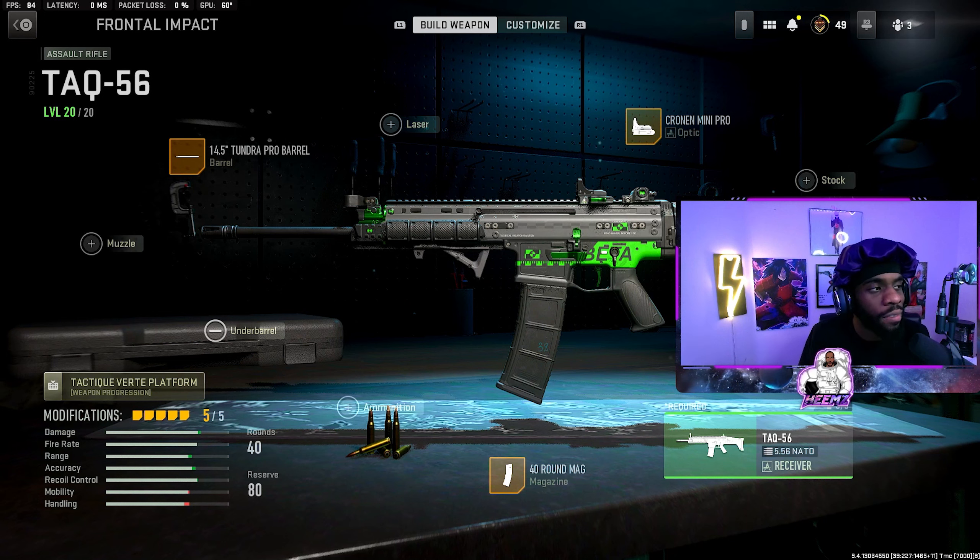Next we have the TAC-56, also known as the SCAR. A lot of pros have been using this in their 3v3s and S&Ds. Some say it's better than the M4, some say the M4 is better, but this is one of the best ARs to use in multiplayer if you want to pubstomp.